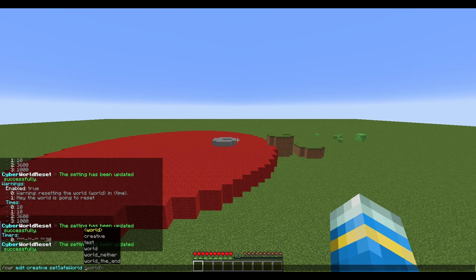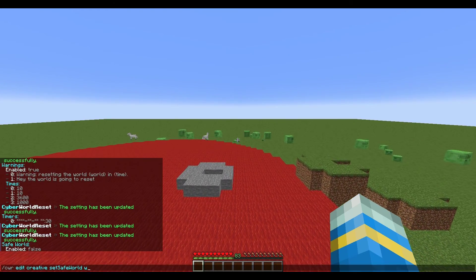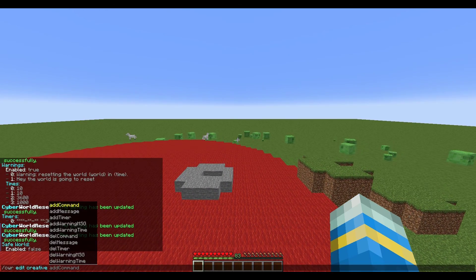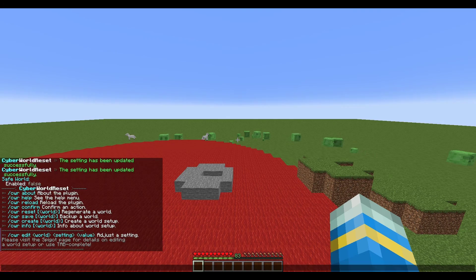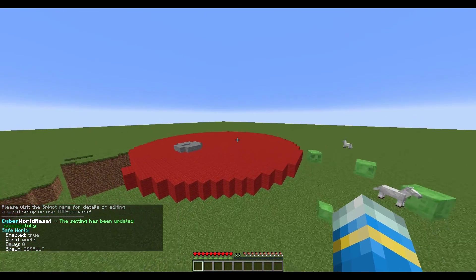Set safe world is another important setting. If you don't set a safe world, it will kick all your players out to the menu. But if you set a safe world — such as 'world' — it will teleport your players to a different world while the other one resets. Once done, enable the safe world by setting it to true.